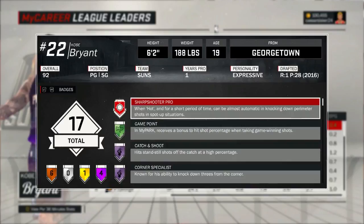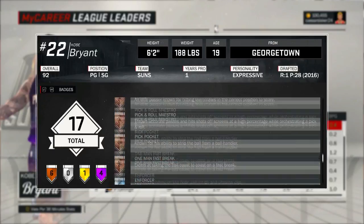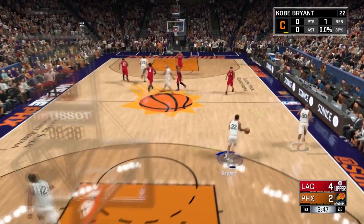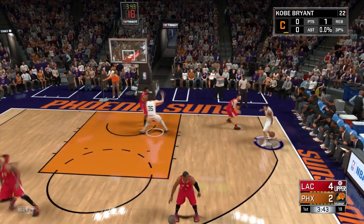Now it's very simple. You can play on Rookie — it doesn't matter. Hall of Fame doesn't mean you have to play on Hall of Fame difficulty; it just means it's harder to get. So once you get it bronze, the only ones you can upgrade — if you're a sharpshooter like me — are badges like Limitless Range and Corner Specialist right here.